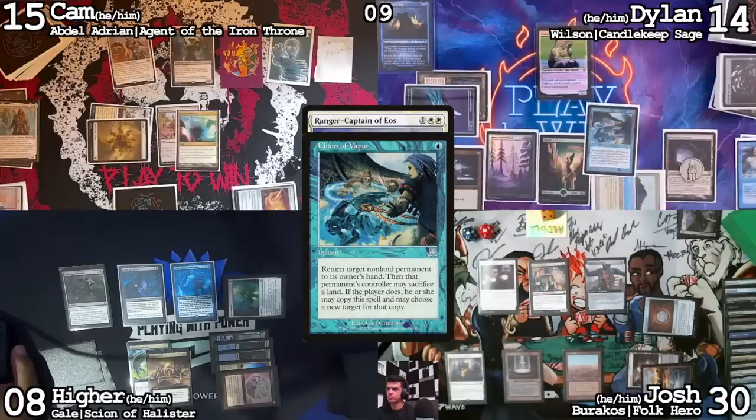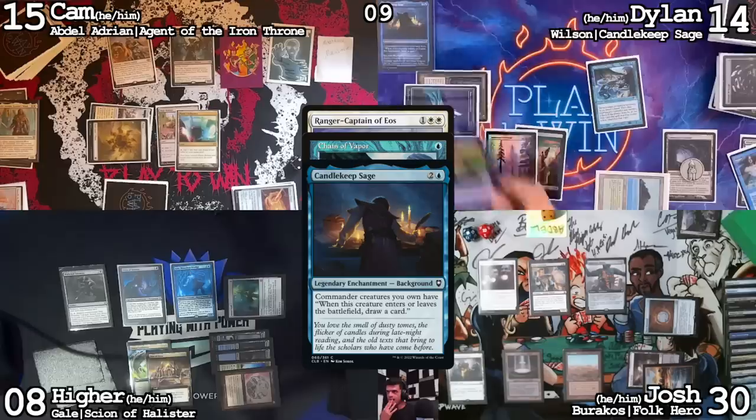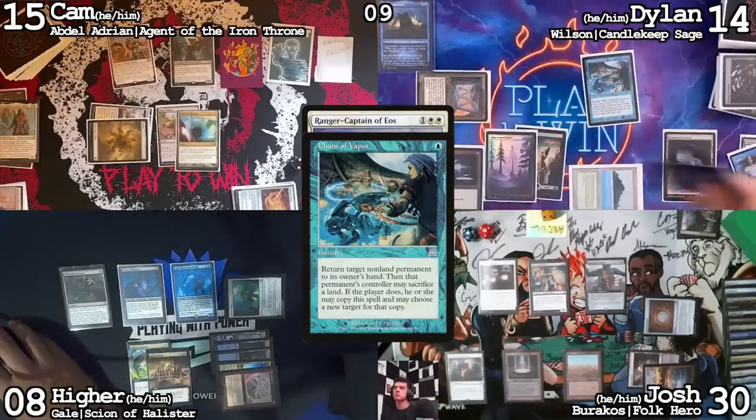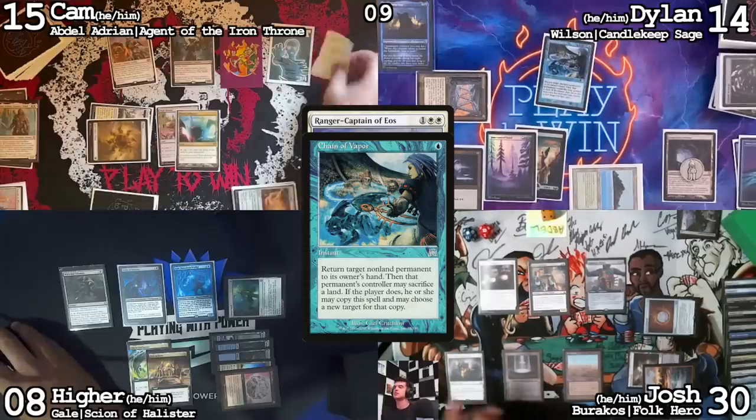I'm going to cast Chain of Vapor targeting my Wilson — return to hand, draw trigger from Candlekeep Sage, draw card from Wilson leaving. Sacrifice this island to copy Chain of Vapor, targeting Meat Hook Massacre. Well that's mine. Yes, that is yours. So Meat Hook Massacre gets bounced — I wanted to bounce Razaketh but Cameron could just sack creatures in response. Bouncing it to his hand actually bounces it to Josh's hand, so Cameron no longer has access to it.